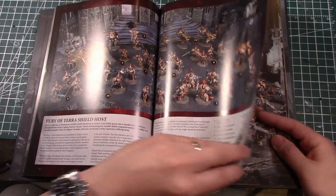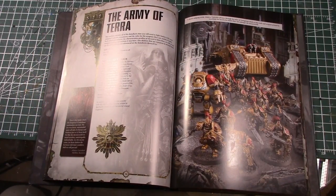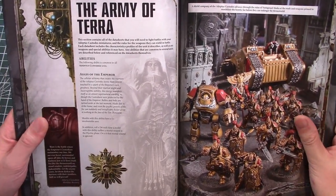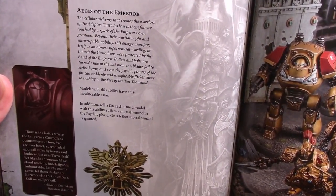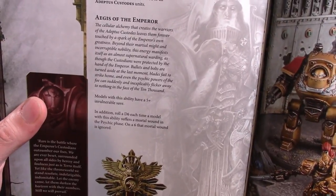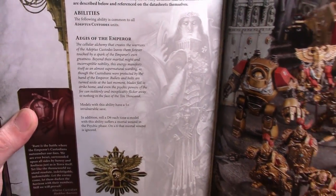We're 56 pages in and we have the rules out of a total of 80 pages, so two-thirds of it is fluff - which is the usual way it's divided. All Adeptus Custodes units have Aegis of the Emperor, which is a five-plus invuln, and a new thing: a six-plus Feel No Pain against mortal wounds in the psychic phase. A little bit of psychic protection, since they have no psykers of their own - the Emperor made them completely non-psykers so they would never get corrupted.